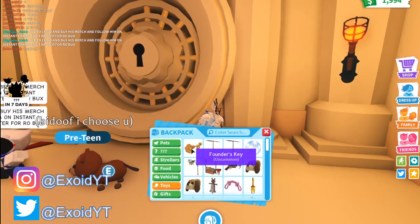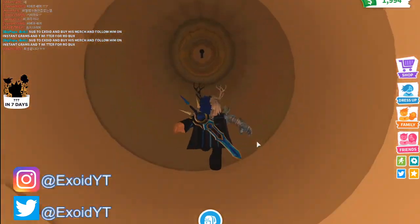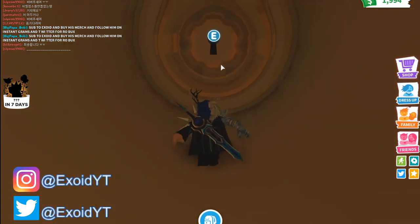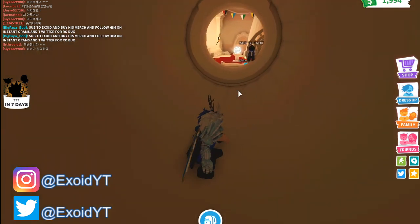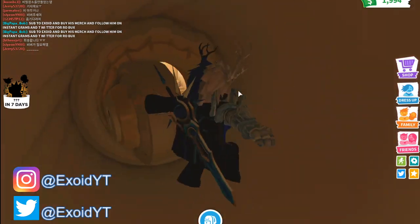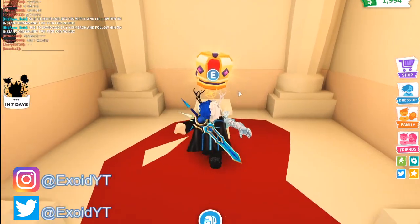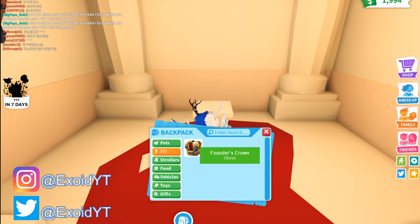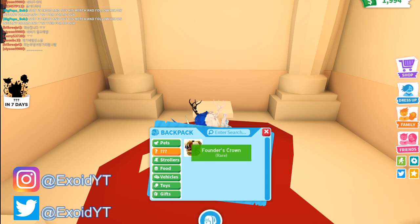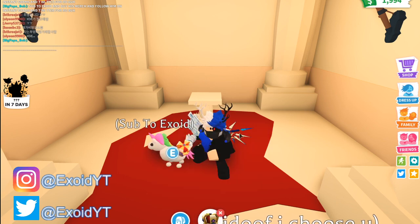Where does the key go? The key is in my toy section. Oh my god — wait, I can use the same key over and over! Oh, he can't get in. There's a new item — a crown!